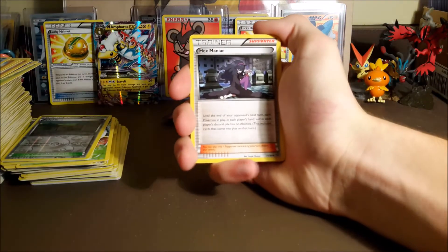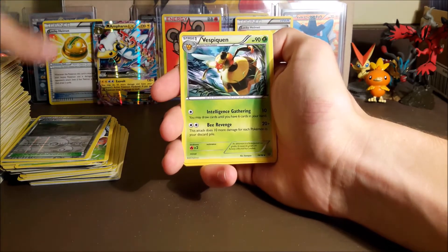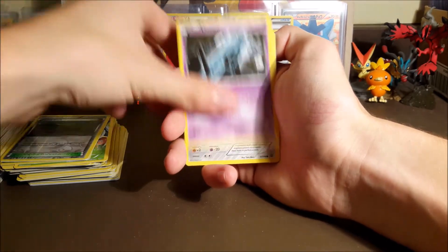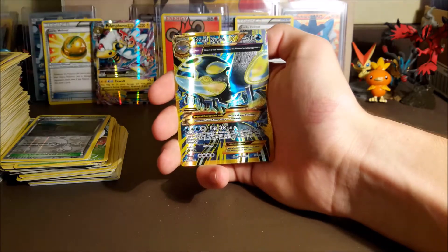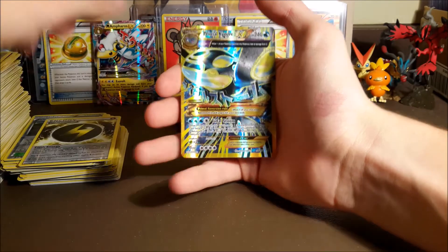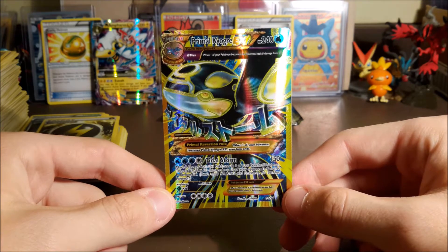What don't we have? We're missing the Mega Tyranitar full art, the Groudon and Rayquaza shiny full arts, and the Lugia full art obviously. We got a Flash Energy — and another — oh my gosh, another Primal Kyogre EX full art! This is our third one!